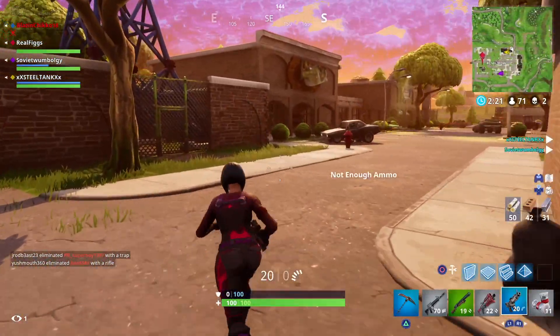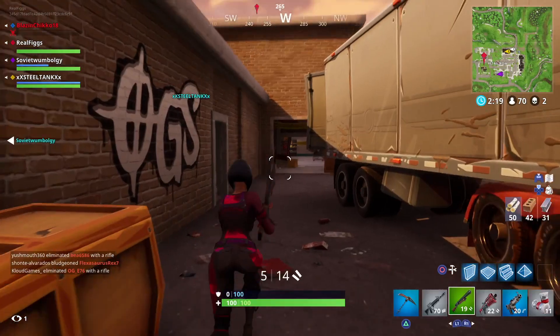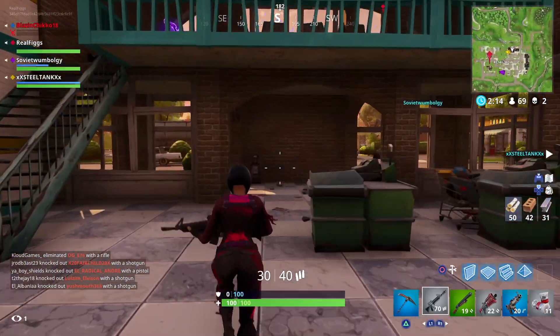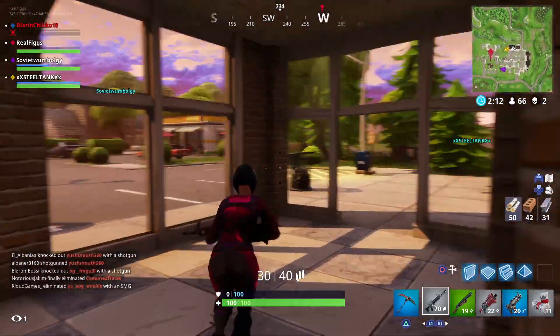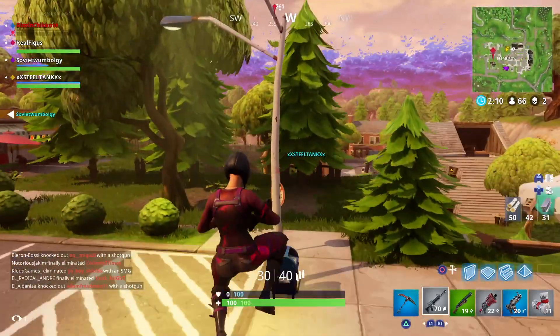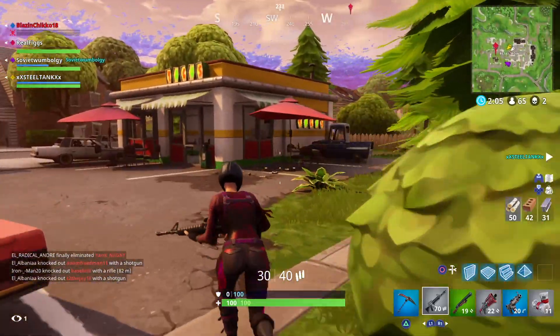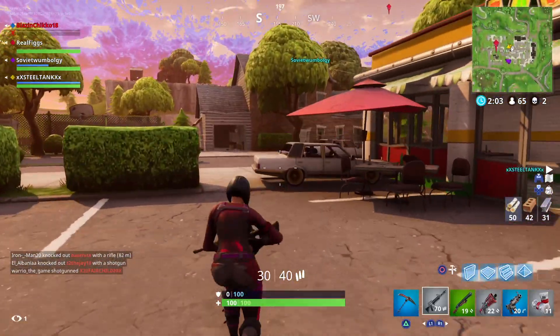Depending on what kind of vending machine you find — so if you find a golden vending machine, you have to spend 500 wood, 500 steel, and 500 brick. I haven't found a purple one. So far today I've found a gold one, a blue one, and a gray one. I haven't found a green or purple, but I'm pretty sure those exist.